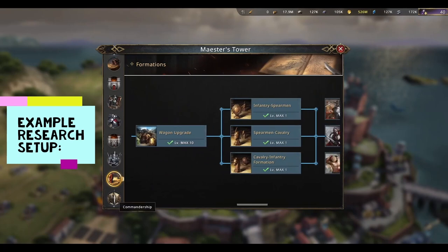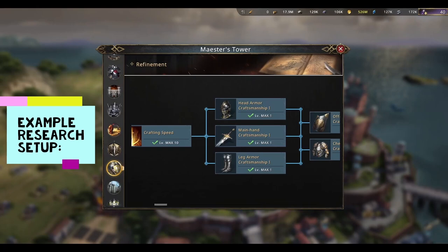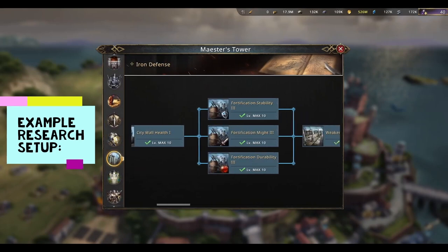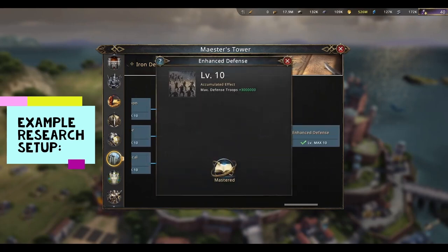The refinement tree is also something you don't want to skip out on because it gives you huge stats, which is quite helpful. Finally, a thing you want as a trap castle is the iron defense tree maxed, because the final research — enhanced defense — gives you an extra 3 million troops on the wall, which is quite vital for a trap castle.